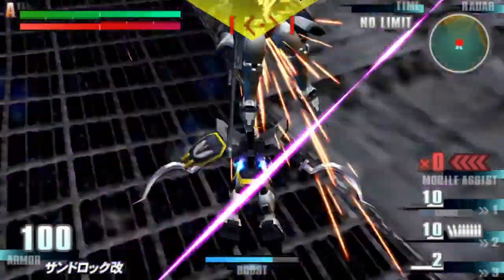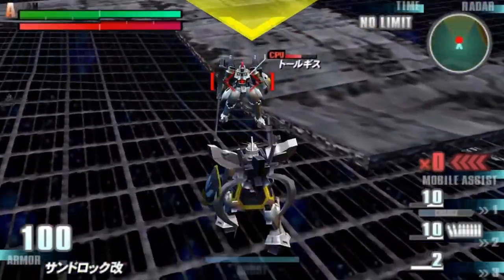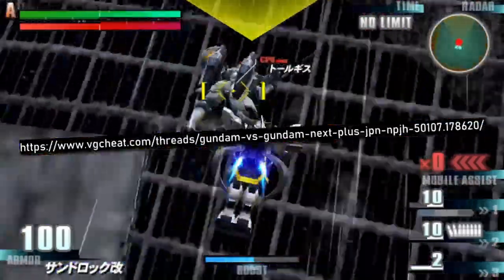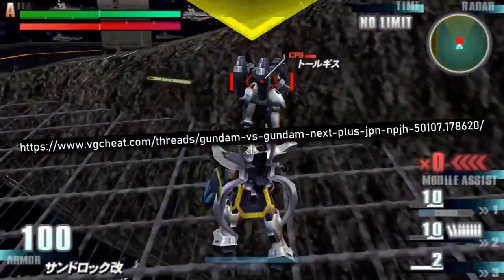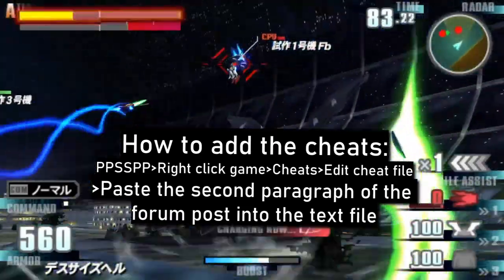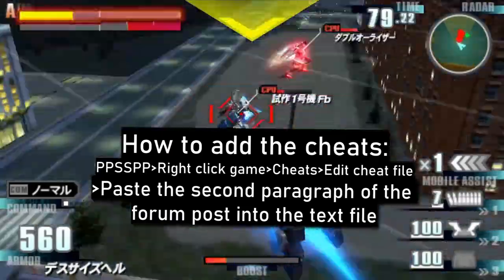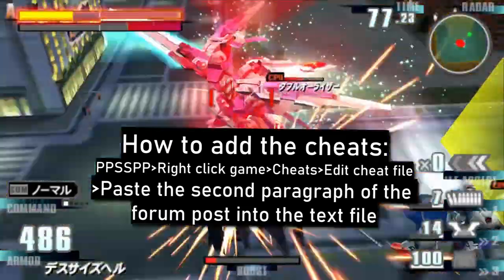It's not really optimized to be used by players, so its bullets tickle and its armor is frail, but it is playable. Hopefully I won't forget to link the cheat in question in the description in case you'd want to try it as well. You can add it by opening PPSSPP, right-clicking the game icon, then going to Cheats, Edit Cheat File, and pasting the wall of text there.